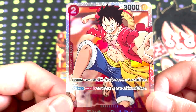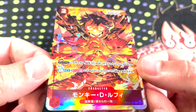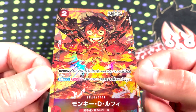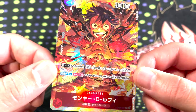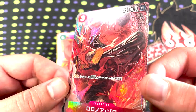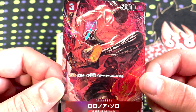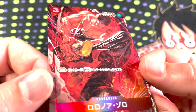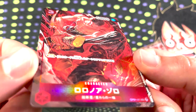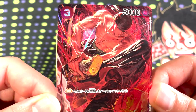Luffy's got an alternate art — this is one of the first cards spoiled for the game. I call this the Deku Luffy because he looks like Deku from My Hero Academia, but it's a really cool looking Luffy card. Zoro's got a very cool alternate art — I think this is probably the best SR in the set. 5k rush for 3 energy is so good. The perspective on this card is just absolutely insane — it looks so dimensional, really coming out of the card. Absolutely gorgeous.